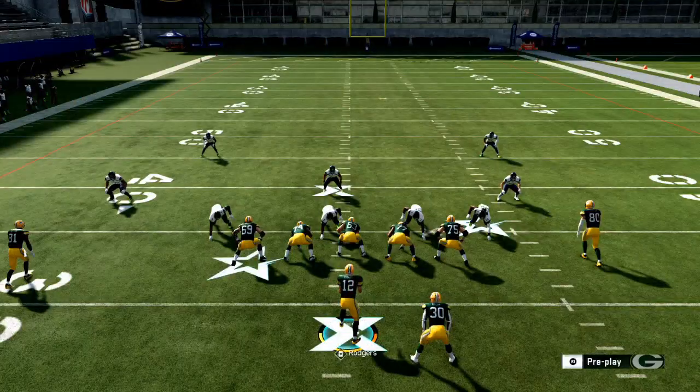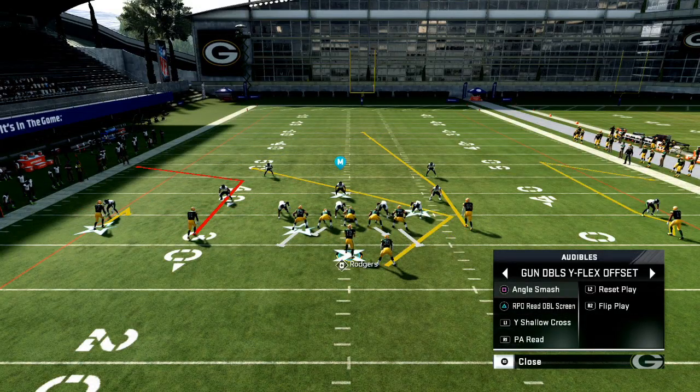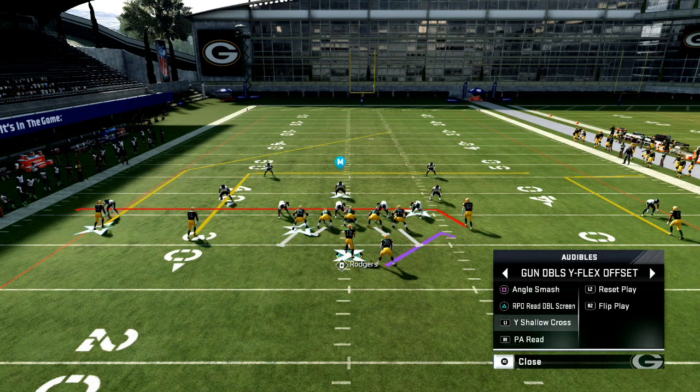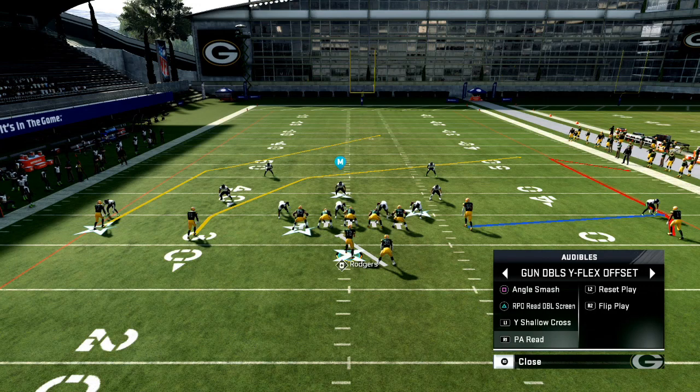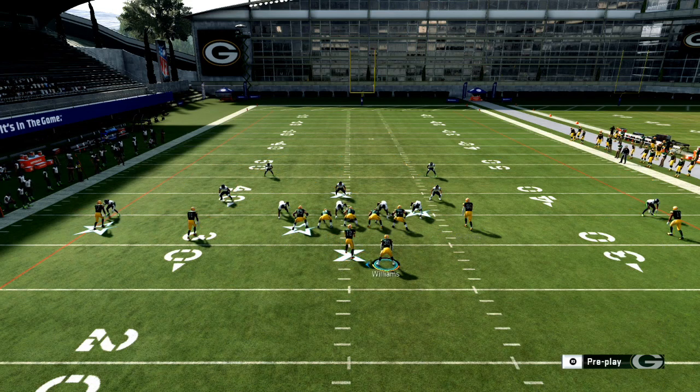When setting up a base play, I think of it as a power play - something that's really going to make a big difference. When we talk about offense and passing, I'm thinking differently about route combinations: what are your three to five route combinations and your concepts, and how do you package specific concepts for specific situations? That's how this angle smash play works - you've got a couple of different options.